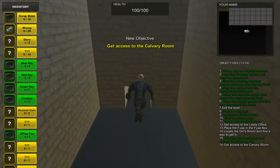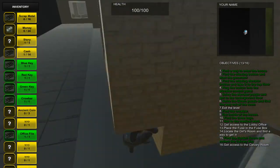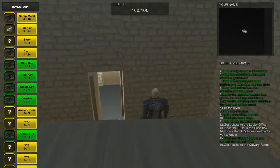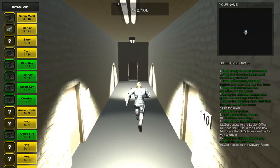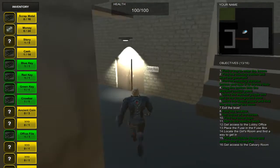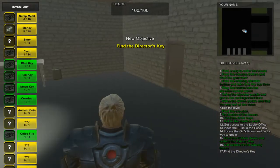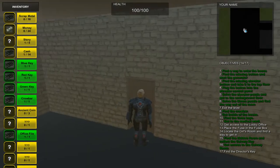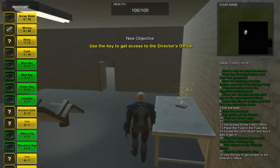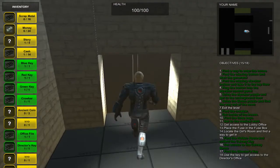You have to go all the way back to the lobby room to get access to the Calvary room. Move this dresser, open this door, and go to the Calvary room. Press E to open the door and then find the director's key, which is located right here in this room on this table.